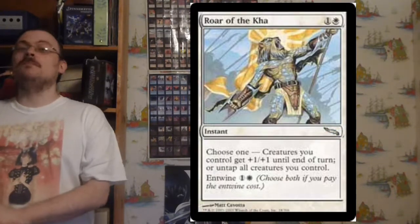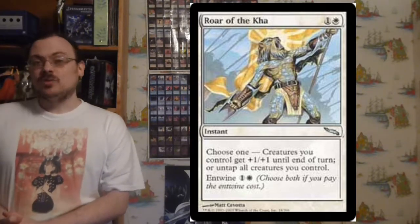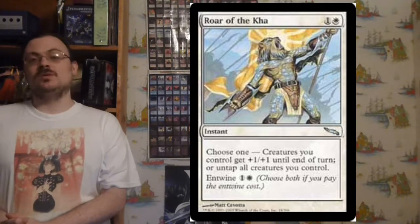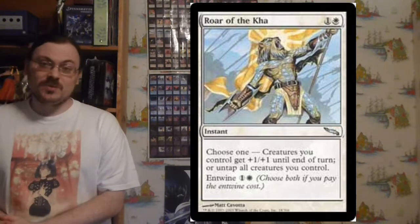Entwine was an ability on modal spells — spells that have more than one choice of ability you could choose between. Entwine allowed you to pay an extra mana cost and use both of the modal abilities at the same time. Effectively, you could cast the spell and rather than choosing one or the other, you could pay an extra cost and do both.